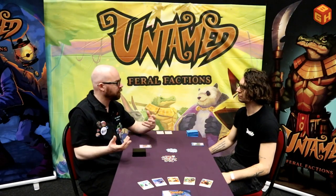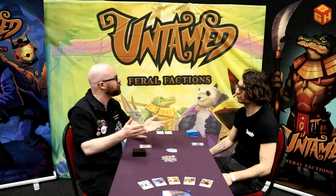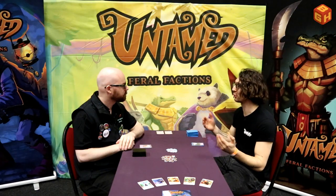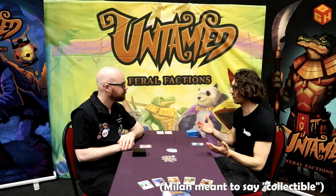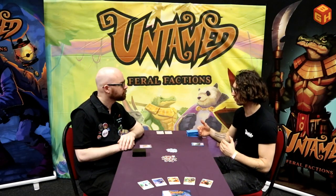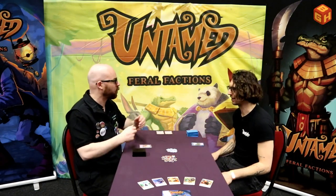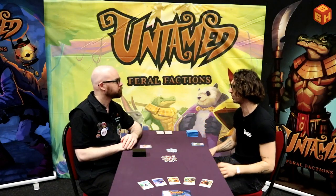The game comes with nine pre-constructed factions and you choose three, mix them up — they all work differently. They have different synergies and it's up to you to find out what works well. We're still doing a lot of playtesting and finding some overpowered combinations. We want to keep a bit of that in there because it's not a competitive game — it's a standalone box with nine factions, not a collectible card game. The fun of discovering new and powerful combinations is the essence of Untamed. It's not meant for tournament play — it's more of a casual experience.